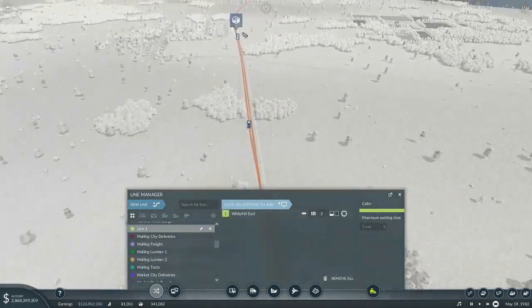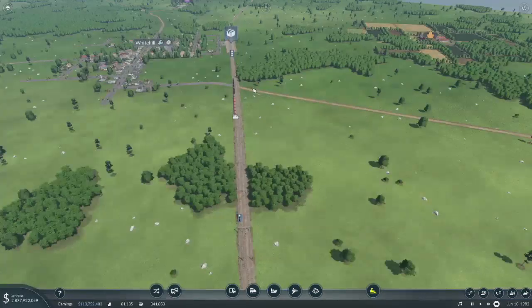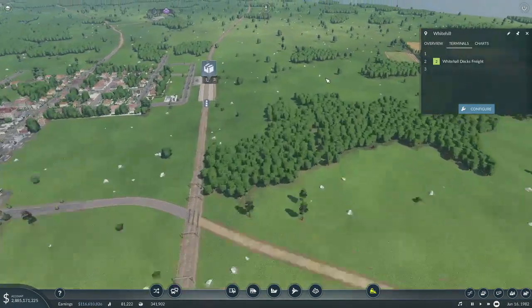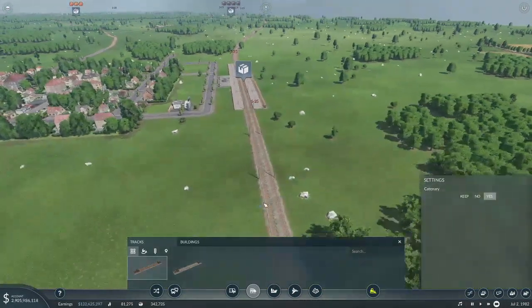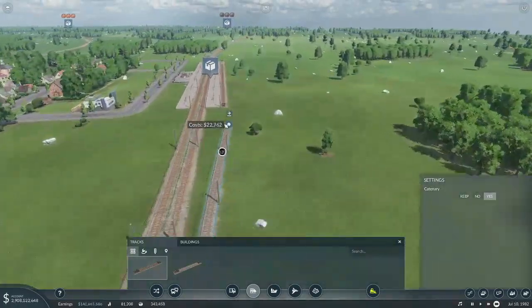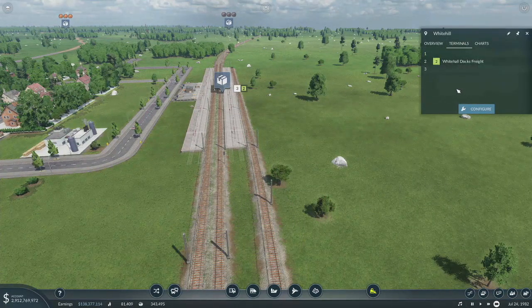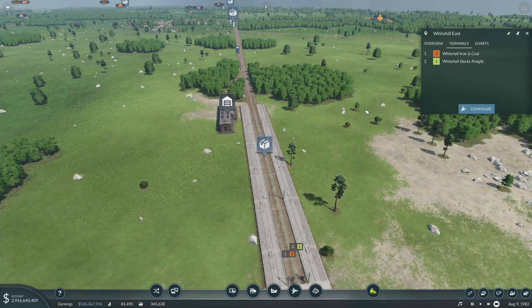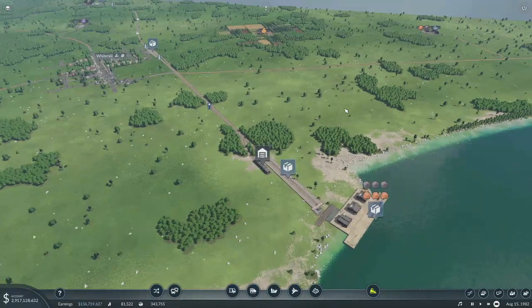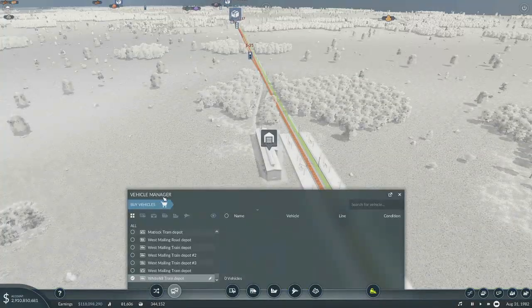This episode is going to be so long — I'm going to have to do something to fix that. Whitehall docks freight — let's make sure this is on the right platforms. Nope, I screwed up, I never connected it here. Whitehall docks freight should be on platform three — there we go. And here it should be on two. I like the fact that you can tell it what platform to go on, otherwise you set up these nice routes and then they get ignored.